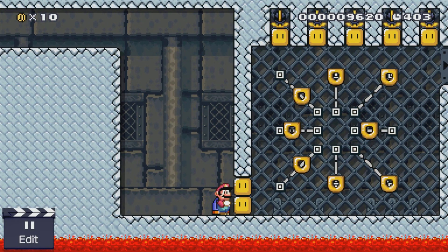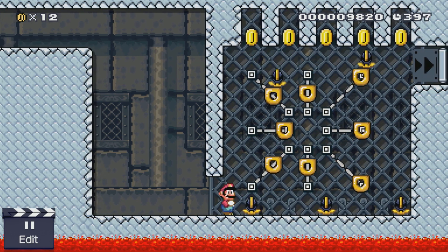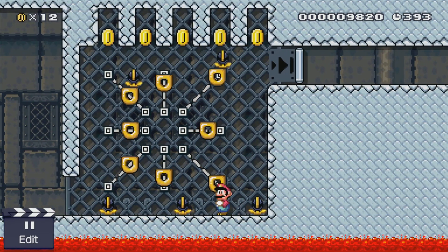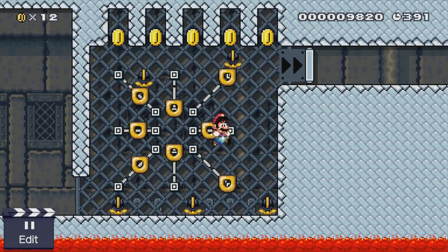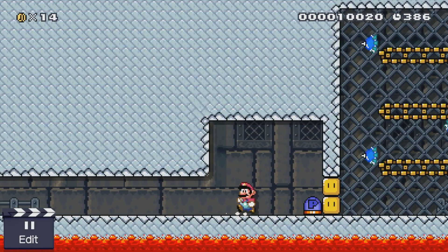The next room is this little star figure. It looks pretty innocent at first, but when you press the P-switch, these munchers come down from the ceiling. They are a little bit hard to work around, but if you know what you're doing, this is probably the best strategy to get through the room — just jump on the bottom left and get through it.